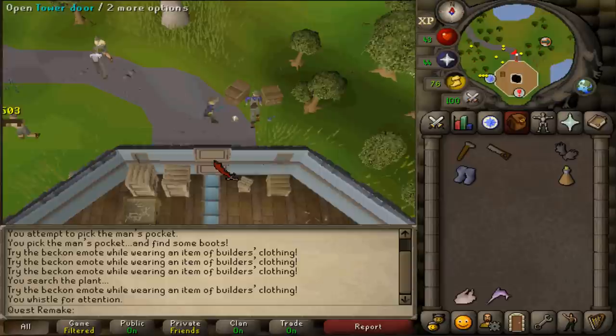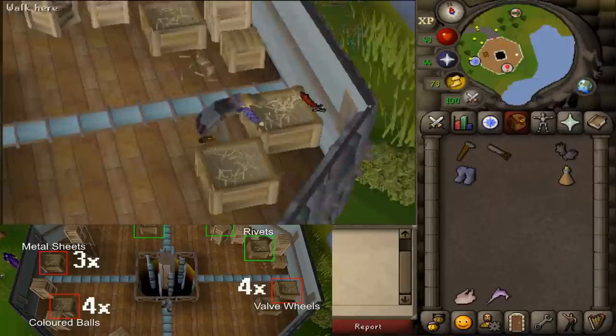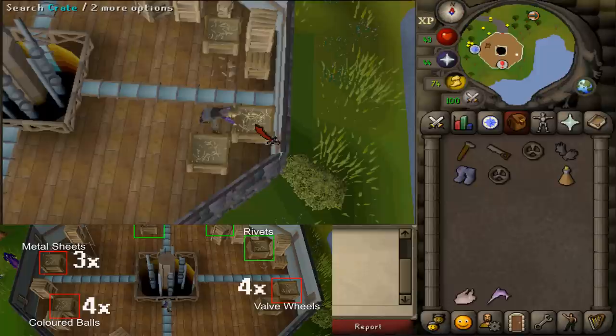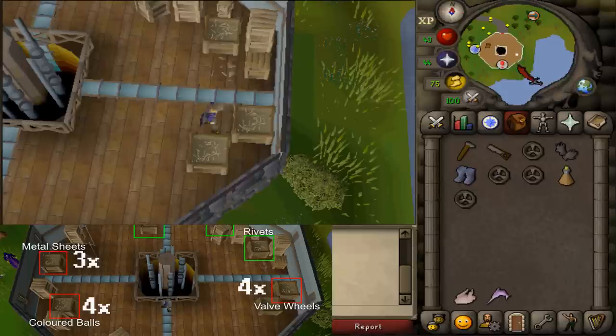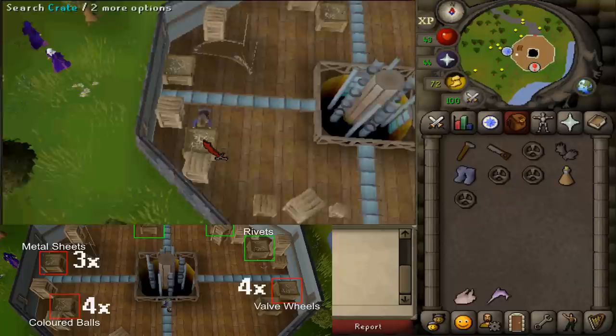After gaining access to the Tower of Life, inside you will find boxes with hay that you can search. Go to the eastern wall and search the crate touching the wall. Keep searching that crate until you've found four valve wheels — this can take a while. Then go to the western side, find two more crates next to the stairs, and search both. You will also need four metal balls and three metal sheets.